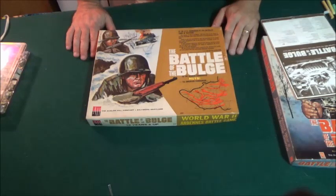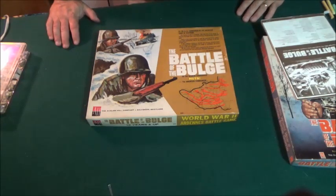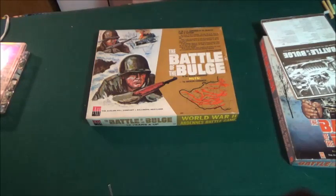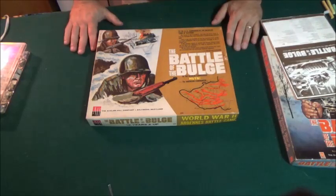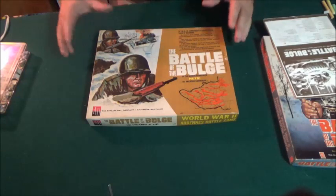The Avalon Hill series all started with Tactics and Tactics 2, which was a very basic war game — basically blue versus red. They found out that the system was so popular back in the day that they started trying to reenact actual battles.